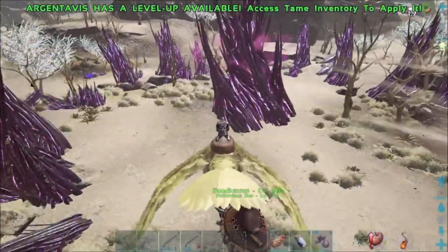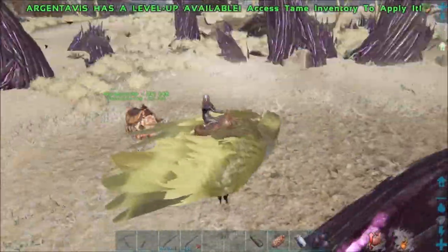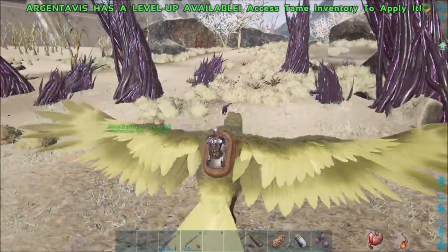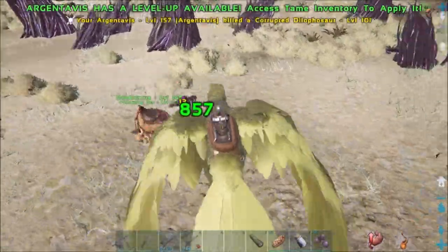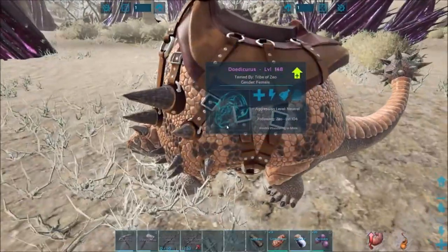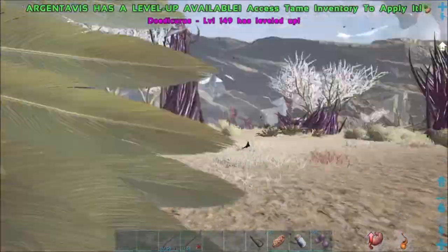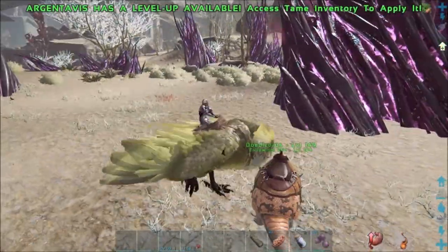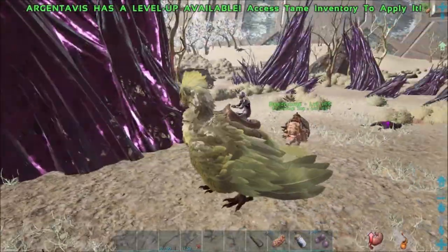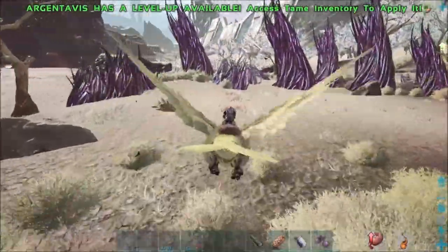So I found one - this is supposedly an easy node. I hope this doesn't turn into a disaster. I got the Dodicurus following me - it is on neutral so it should be attacking as well. I didn't think to try and power it up at all, but I did add some melee damage into it. Dinos should be coming to attack us. Again, I don't really know exactly how this works.